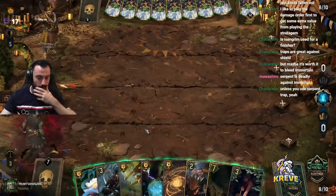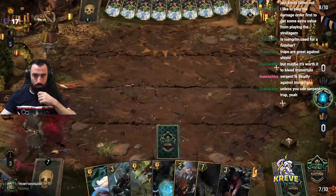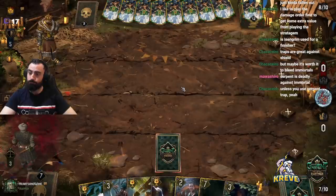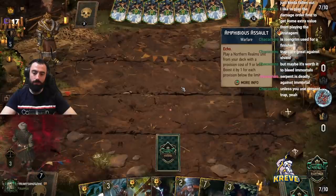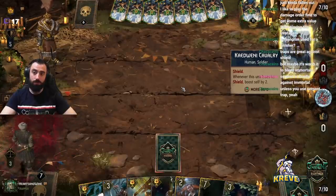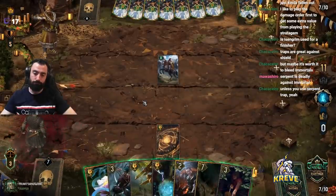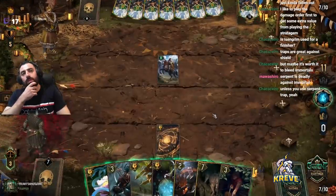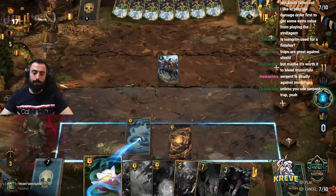Maybe I can get card advantage by having this down — they play something and I kill it — then we pass and take card advantage into a long round three. It's worth it to bleed them a bit. We could go Serpent Trap here — it's a pretty big Serpent Trap target. We've got Eldane, Shiru, and a few traps. Maybe I use leader into this round too — could be all right.